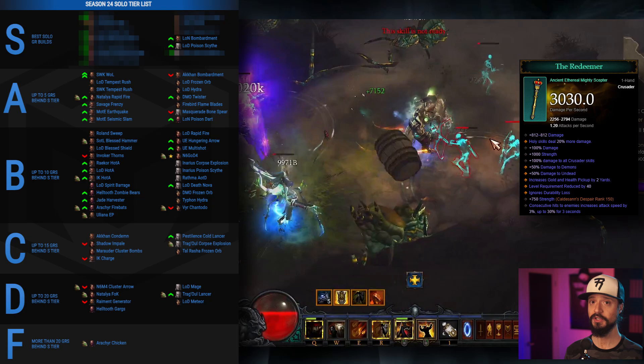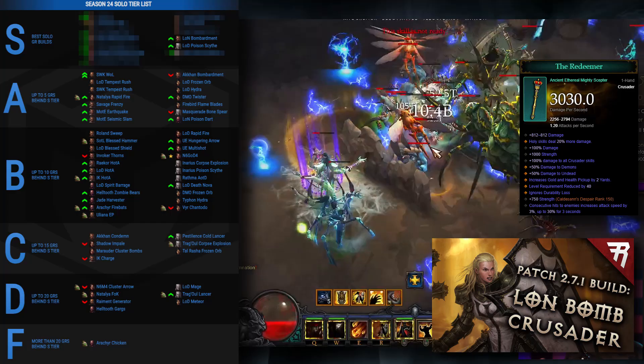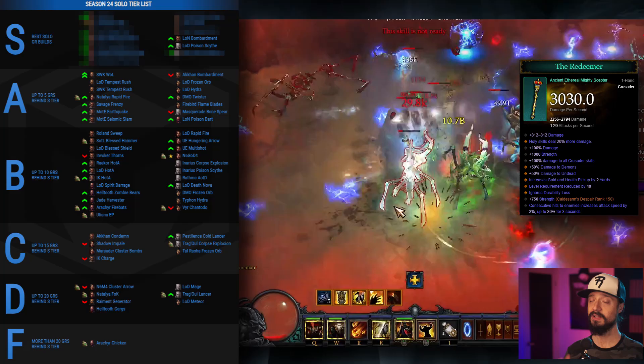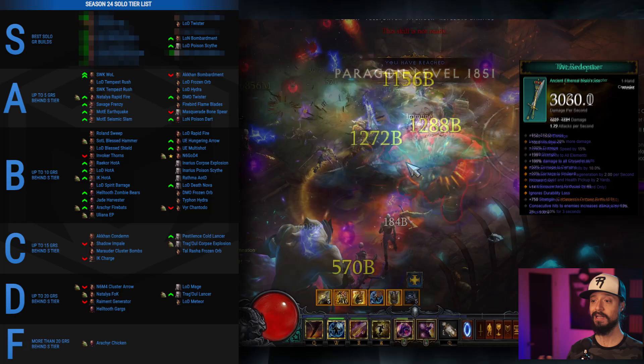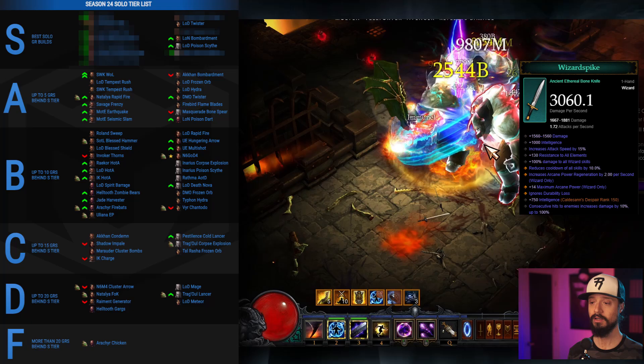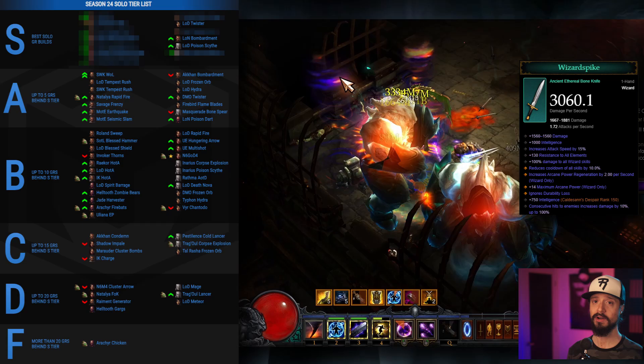Next we have the LON Bombardment Crusader, a Thorns build that rises from the top of A tier into S tier thanks to the Redeemer Ethereal. LON Bomb is normally just a weaker version of a Khan Bombardment, but Season 24 sees those two swap positions. It's not making our top 10 list because LON Bomb is hard to gear, relying on that Ethereal to make it into S tier, whereas the other Crusader build in our tier list would still be S tier even without Ethereals. Our last honorable mention is the LOD Twister Wizard, which uses the Wizard Spike to stay in S tier — still an incredibly powerful wizard build, but its complex mechanics require exceptional gameplay for it to perform to its max capacity, and the other wizard build in our top 10 is so much easier to play.